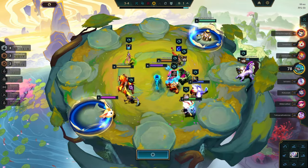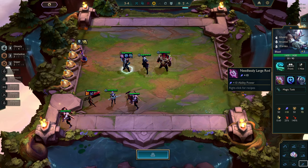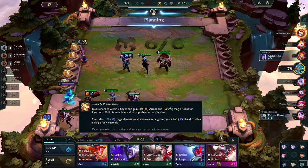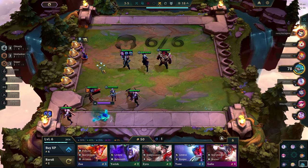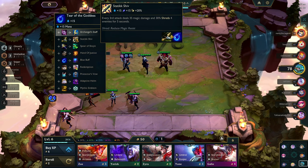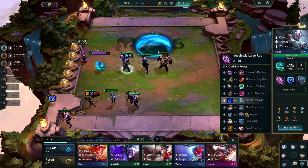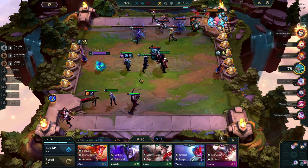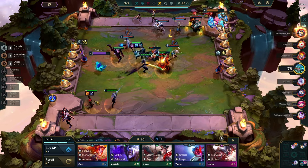Let's grab the tear. We either get a bow and make a Static Shiv for Morgana, or we get an Ionic Spark for more shred. We really just want to level up here without going below 50 gold. Ionic Spark — there we go! That's all we care about: the shred from the enemies, so our Kai'Sa will be able to wipe the front line.